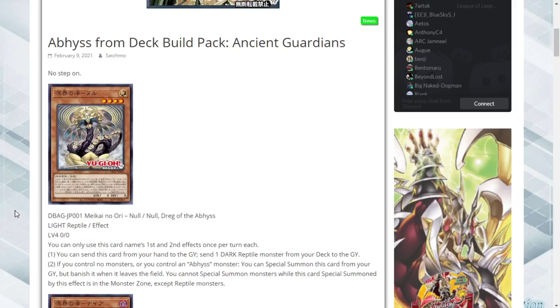Then if you control an Abyss monster you can special summon this card from your graveyard, but banish it when it leaves the field, and you cannot special summon monsters while this is on the field except for Reptiles. This is a Light and Dark deck — it has almost everything going for it just off of this card alone. Between Snake Rain and an XYZ that can search it, they have a lot going for them.